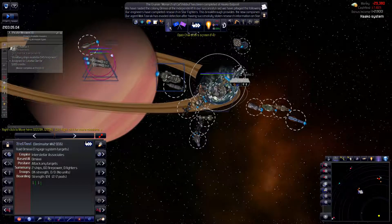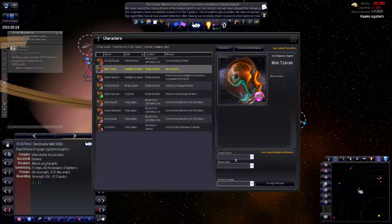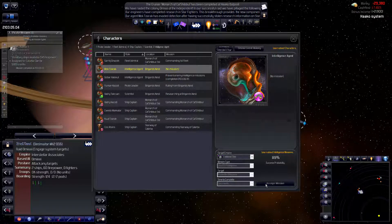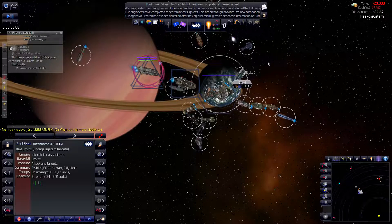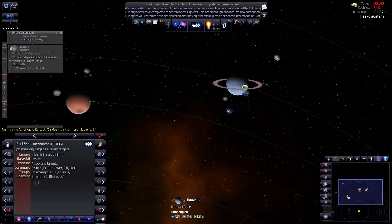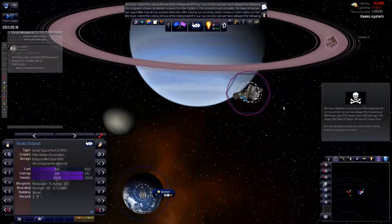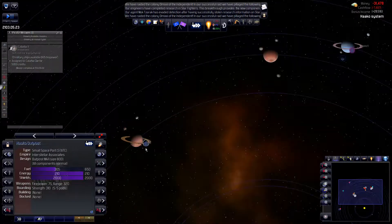Our intelligence agent is back — send him out again. Projectile weapons, projectile weapons. Okay, we've got a little bit of everything, and our spaceport here.